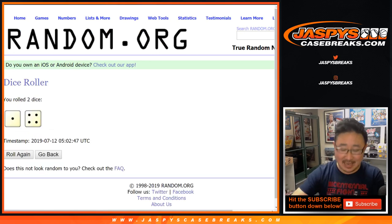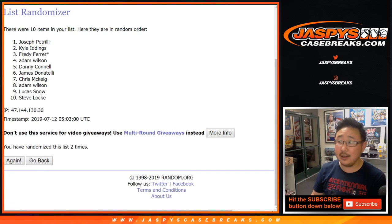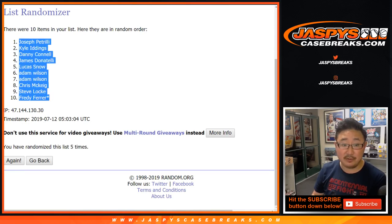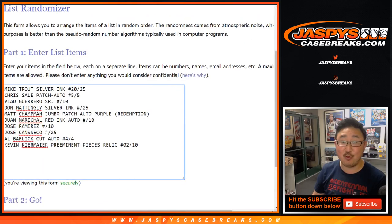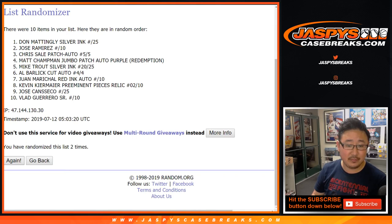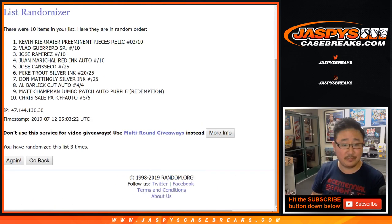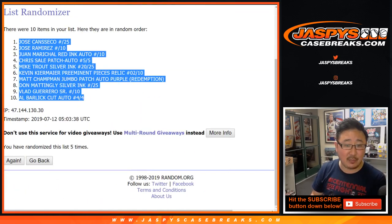One and a four, five times for the names. One, two, three, four, and five — Joe P down to Freddie. One and a four, five times for the hits. One, two, three, four, and one — fifth and final time. After five times, we've got Canseco down to the Barlich cut auto.